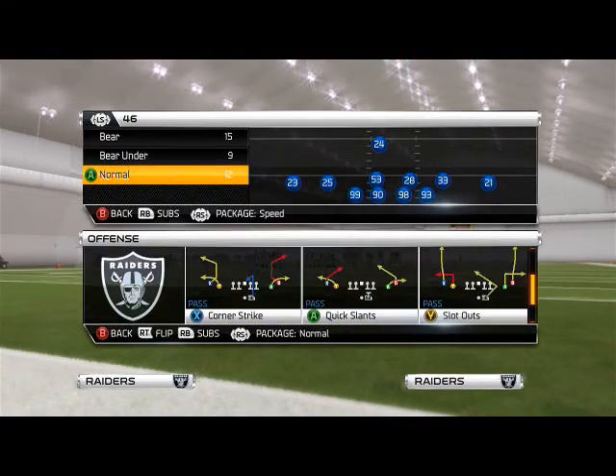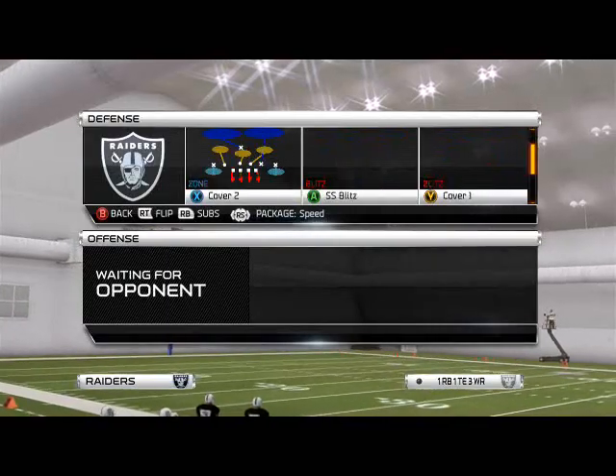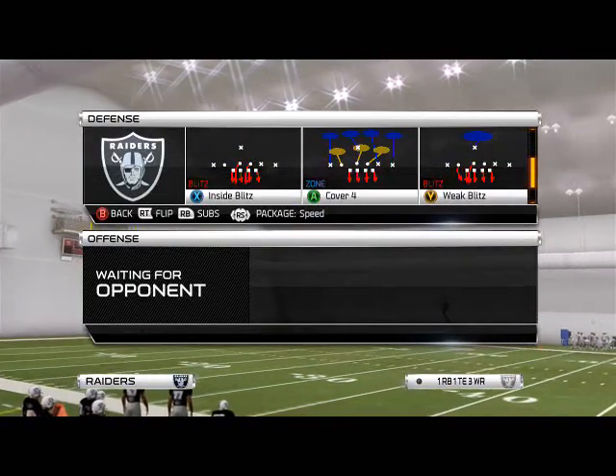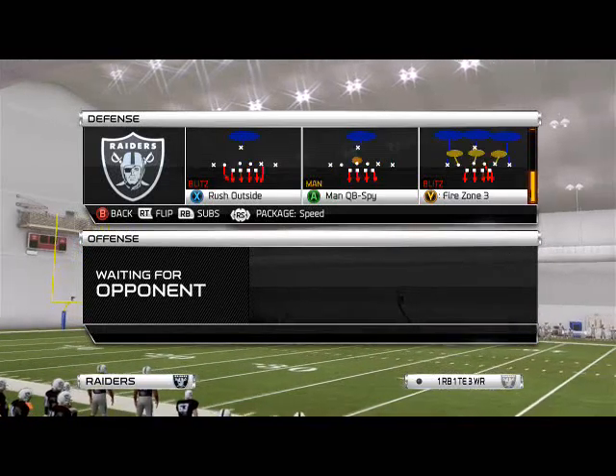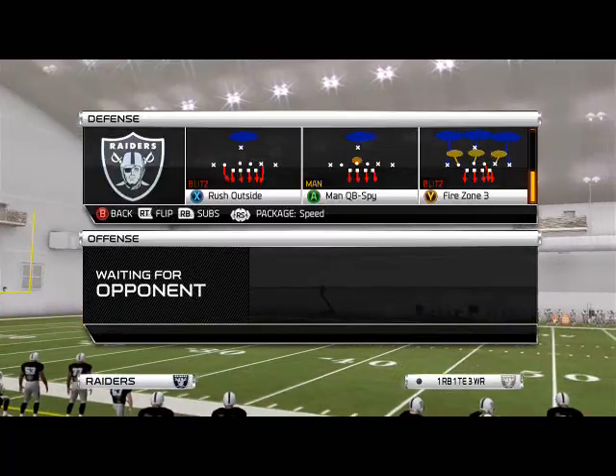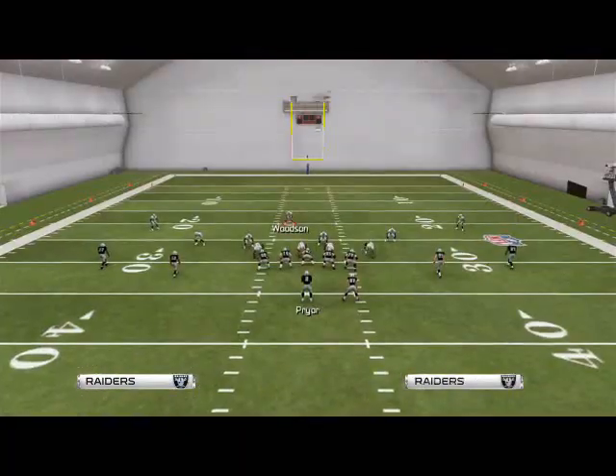It's actually very much similar to yesterday's pressure, but it's much simpler to set up. The play we like to use when using the right edge pressure — it doesn't really matter what play you come out in because we're going to do this out of any of the setups here, but the play that will be most easy to set up is the fire zone 3.